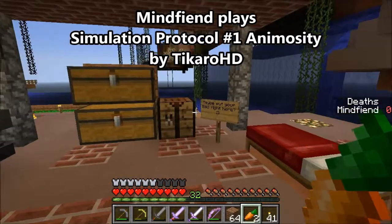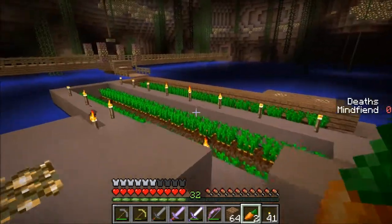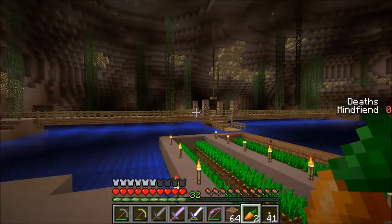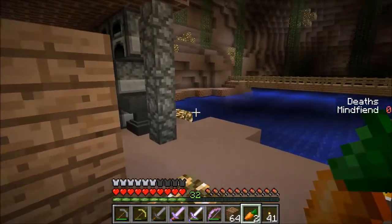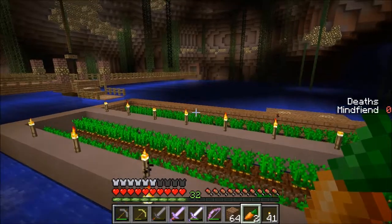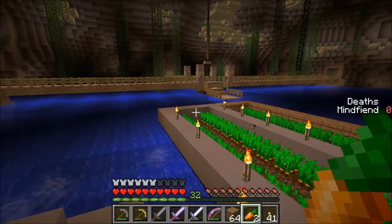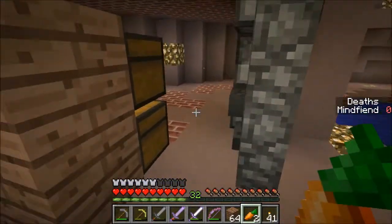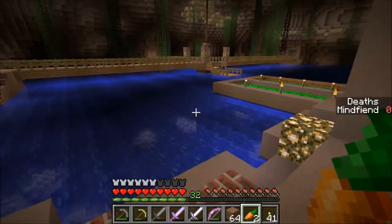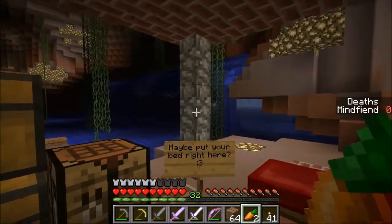My name is Mimefiend and welcome back for some more Simulation Protocol No. 1 Animosity by Takaro HD. This is episode 18 and today I've decided this is going to be the moving day. In the previous episode we went through and got the light blue wool from the withered aqueducts, and before that we also found there was a way through to intersection 2. I've still not found the Victory Monument — I'm hoping I'm just not being stupid and missing it somewhere very obvious.